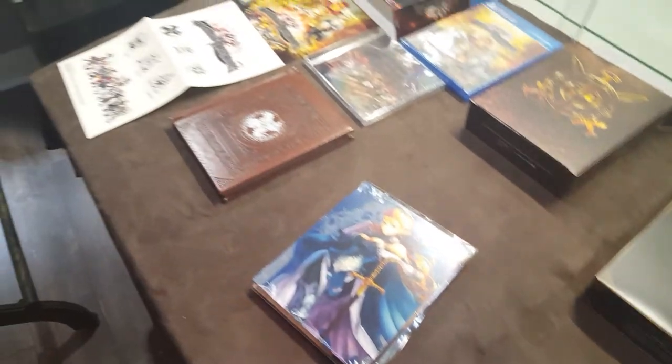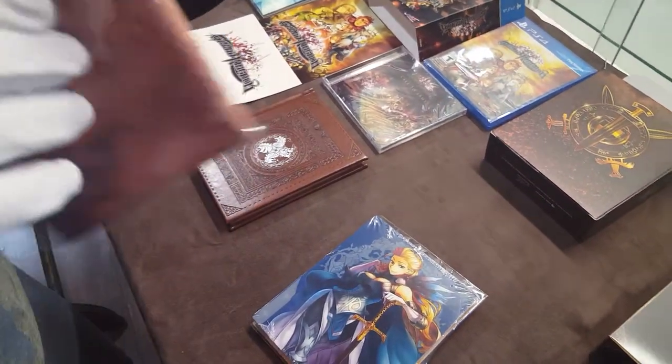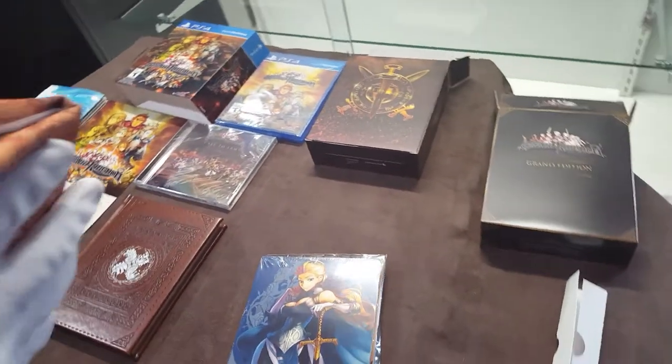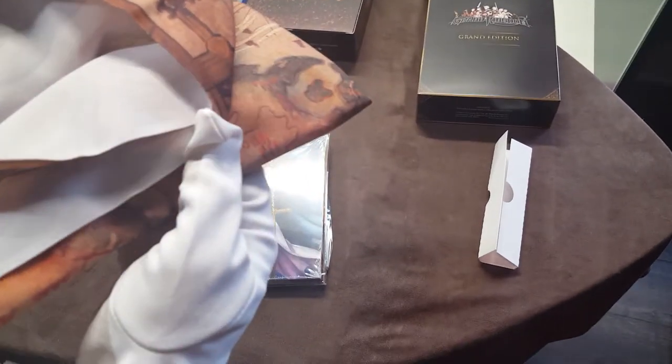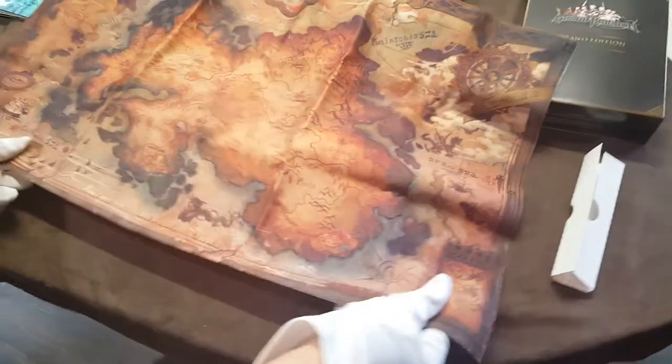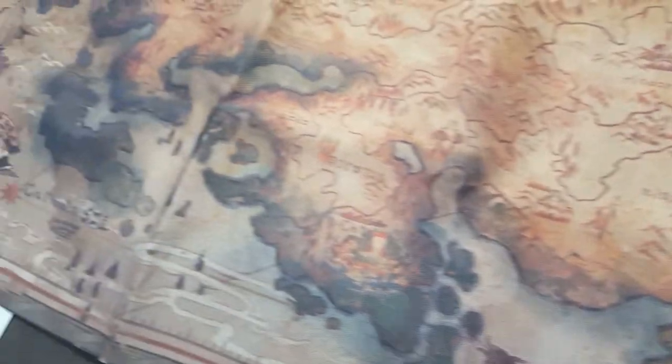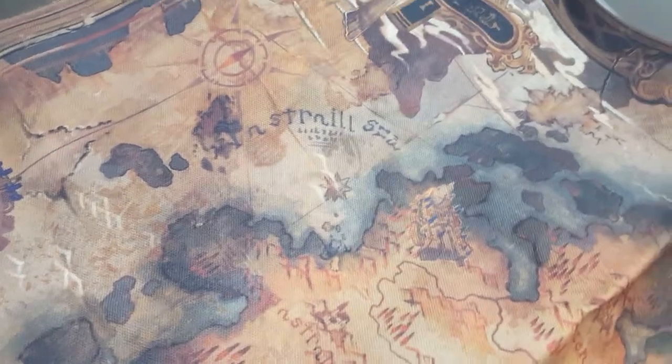There's the map — I knew there was a map that came with this one. That's like cloth. It's like curtain material — look at that. Let's lay it out. Pretty sweet. I'm thinking maybe that's... Australia? I don't know what it is, but Australia is on every map, even fantasy maps.